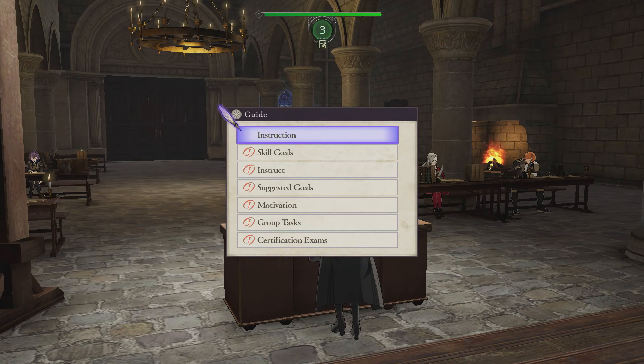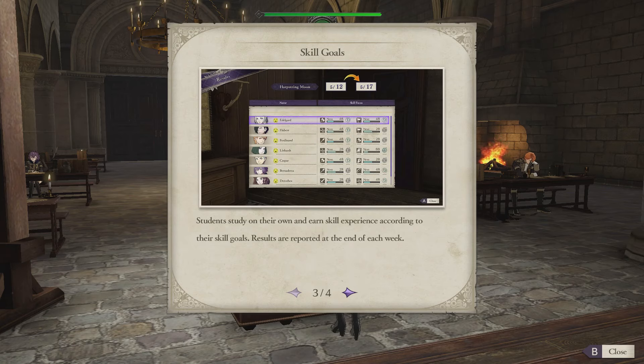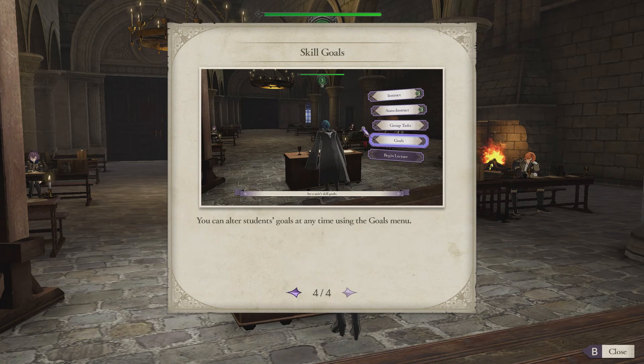There's even more — skill goals. Before starting lecture, it's a good idea to determine everyone's academic goals. Students will want to prioritize studying things that will help them achieve their aim, and that increases their motivation, which probably means they get done faster. Students study on their own and earn skill experience according to their skill goals, with results reported at the end of each week. You can alter student goals at any time using the goals menu.